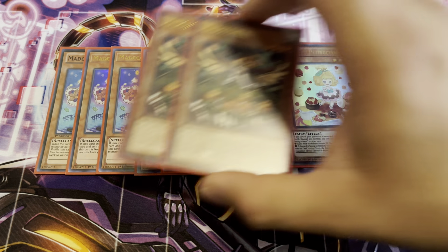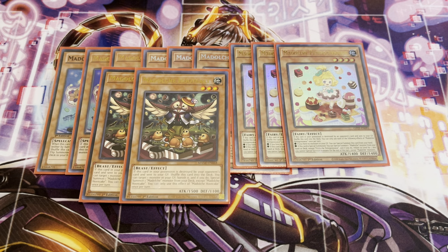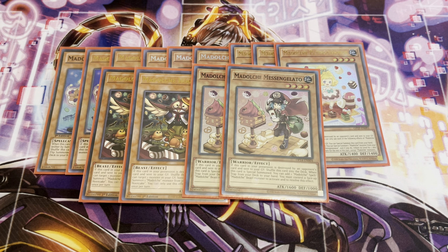Next, two copies of Madolche Hootcake — probably my personal favorite, I just love his little design. You can target one monster in your graveyard, banish it, and if you do, special summon one Madolche monster from your deck except itself. The one you're always going to summon off his effect the majority of the time is two copies of Messingelado. If you special summon Messingelado, you can add one Madolche spell or trap from your deck to your hand, and you must control a face-up Madolche beast monster to resolve this effect — so Hootcake is your beast monster. These two go in tandem with one another.